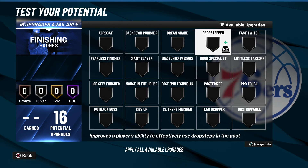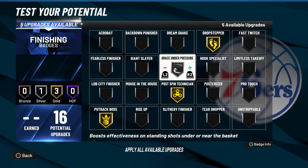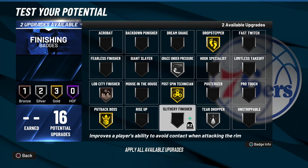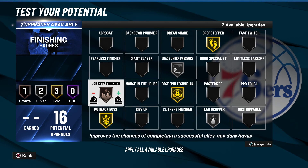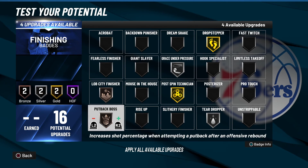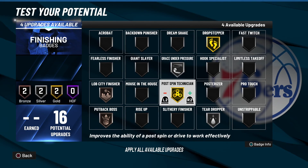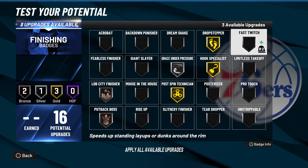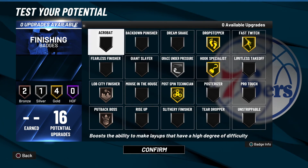For finishing badges, LaMarcus has gold Drop Stepper, gold Post Spin, gold Putback Boss, silver Grace Under Pressure, silver Teardropper, and bronze Lob City Finisher. Personally, I'd bring Putback Boss down to bronze, keep Drop Stepper gold and Post Spin gold. I'd probably drop Teardropper and instead add Hook Specialist and Fast Twitch. Depending on your play style, you could bring Fast Twitch down and put Hall of Fame Hook Specialist — because you do have a high post hook.